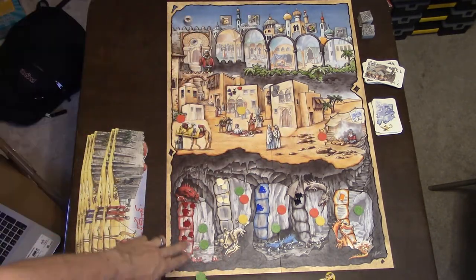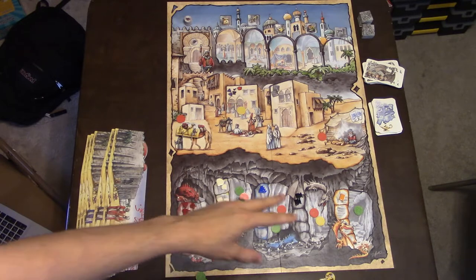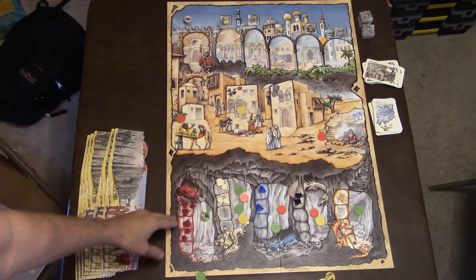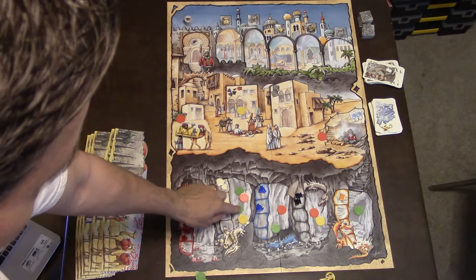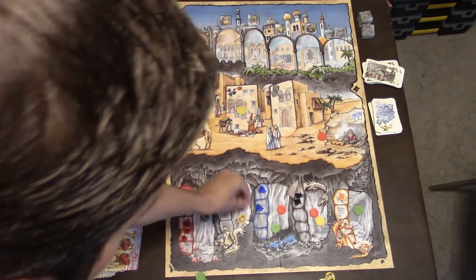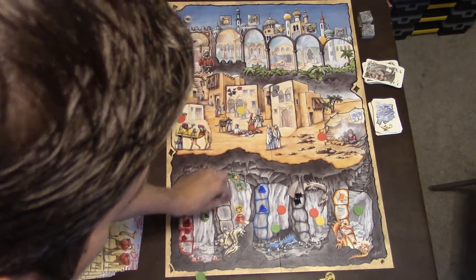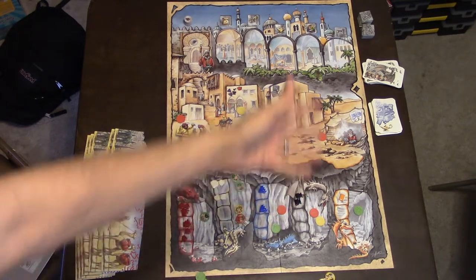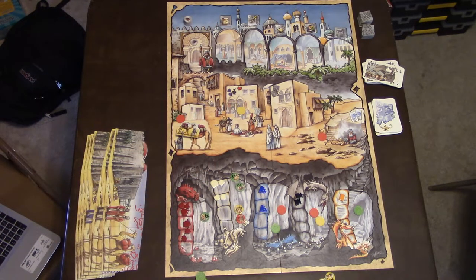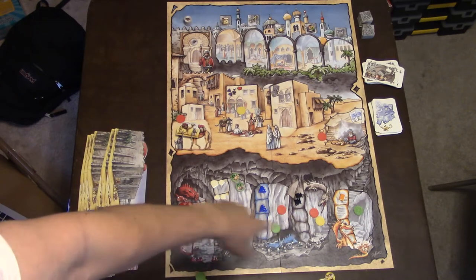In the dungeons, whoever has the highest total in each dungeon gets the treasure at the top tier. For example, green put in two tokens — a two and a five, totaling seven. Red is only a two and yellow is a five, so green gets the top bounty, yellow gets second tier, and red gets nothing. First place gets the lion's share, second and third get something or nothing. That's how the dragon's cave treasure area works.